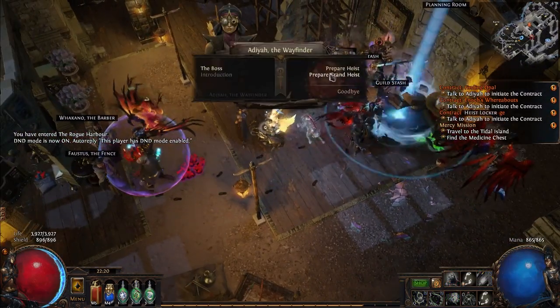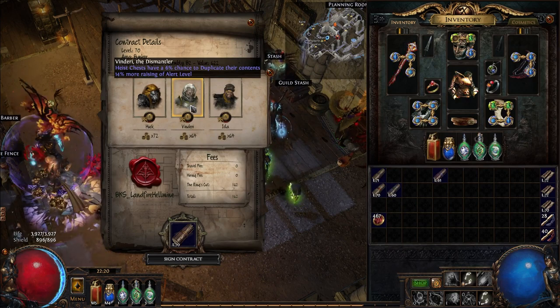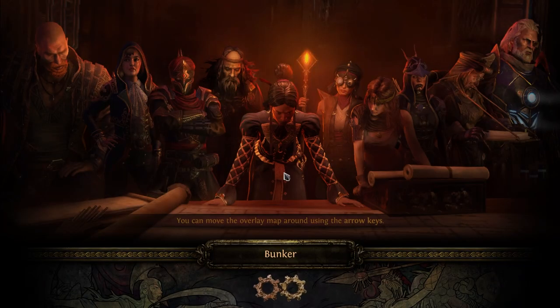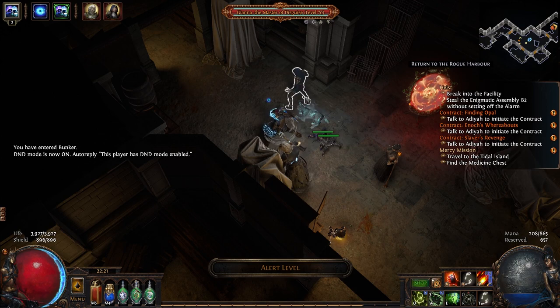Now that we have Vendiri, it's time to get the final rogue, Dianna. You're going to either need a demolition, trap disarmament, or engineering contract at skill level one for this. We're going to run one of these contracts with Vendiri and access Dianna. And there's Dianna. And with that, in under five minutes, we've unlocked all nine rogues that we need.